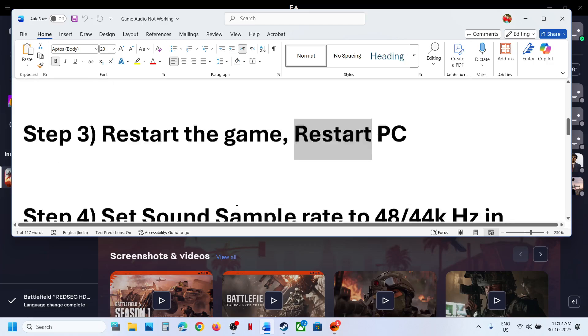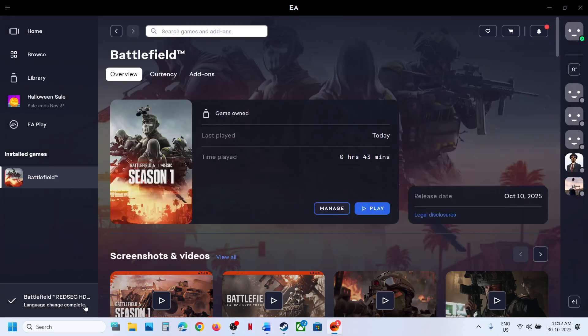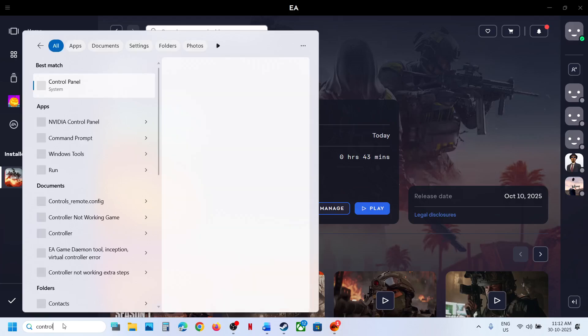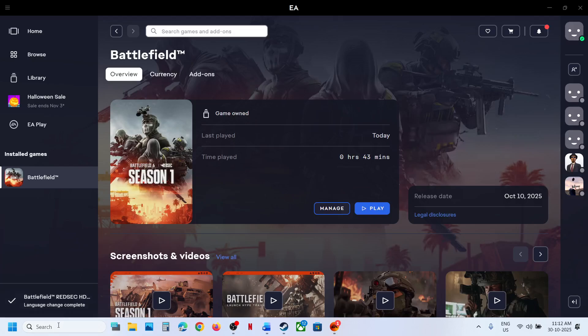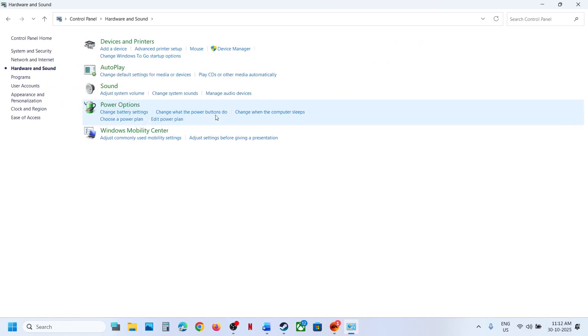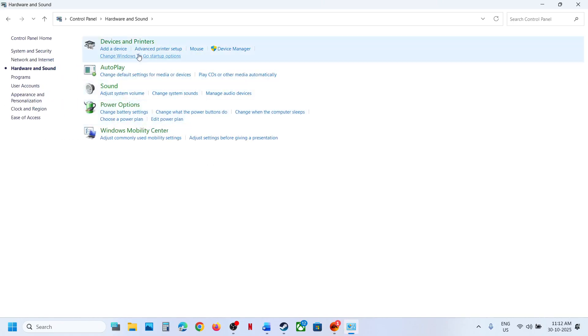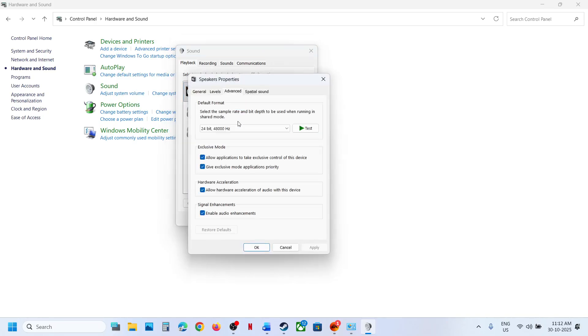If still not working, the next step is to set the sound sample rate to 48,000 or 44,000 Hz in Sound Control Panel. Type 'Control Panel' in the Windows search box, open Control Panel, go to Hardware and Sound, then go to Sound. Select your speaker, right-click, go to Properties, and then go to the Advanced tab.